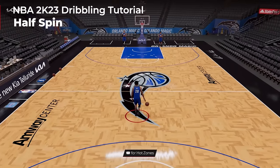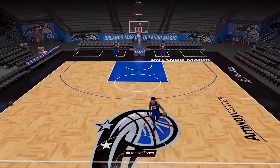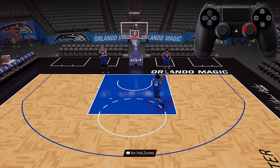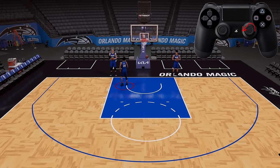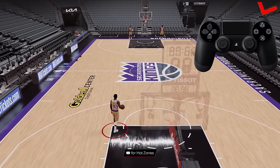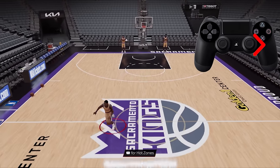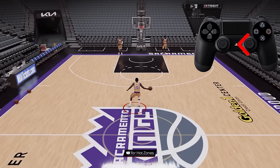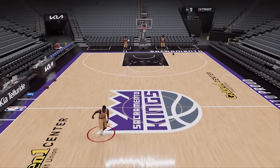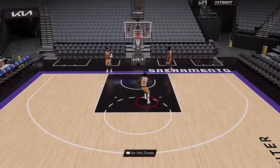Next is the half spin, whose sole purpose is to be a counter after you've given your opponent a heavy dose of spin moves — Pascal Siakam definitely has this in his bag. To pull off the half spin, rotate the right stick from your ball hand to the top of the controller. To perform a sham-god dribble on the move, hold turbo then flick the right stick to your ball hand side, and then in quick succession move the right stick up into the opposite off-ball side.